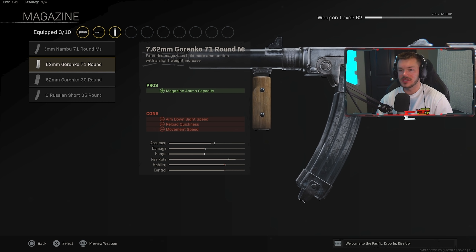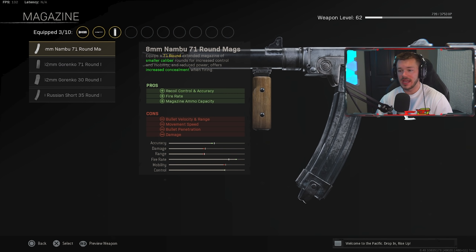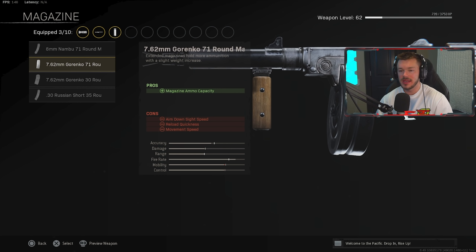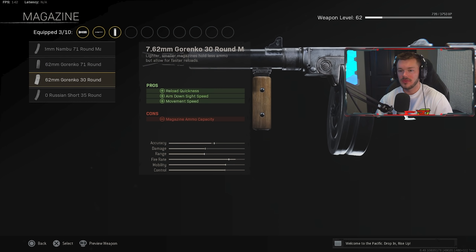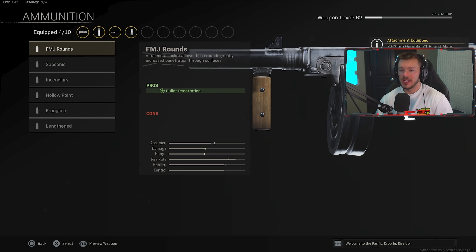We're boosting hip fire accuracy and recoil control as much as possible to make this as easy to manage as we can. In the magazine section, we're throwing on the 7.62 Gorenko 71 Round Drum Mag to max out the fire rate at 1300 rounds per minute — the fastest it can possibly go on this gun. Alternatively the Nambu gets to about 1200, but the Gorenko drum is really, really solid.